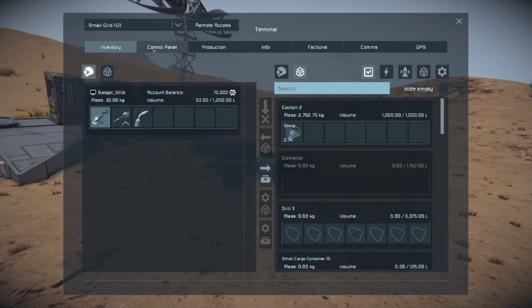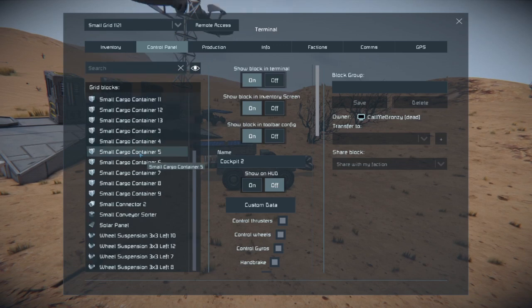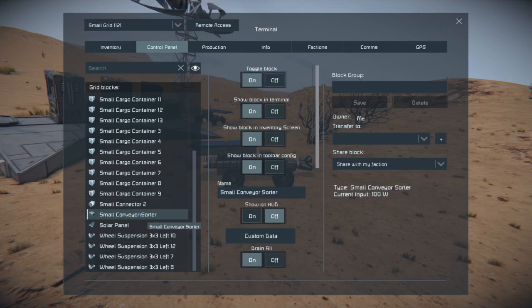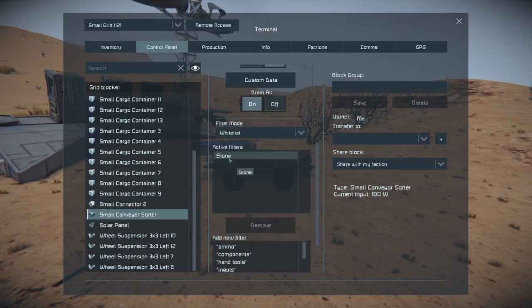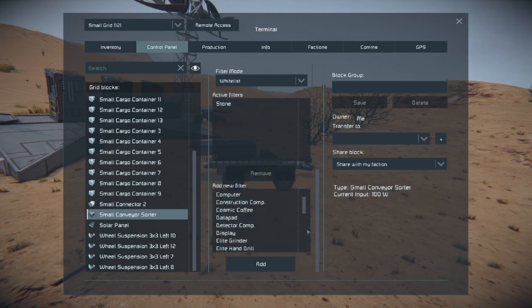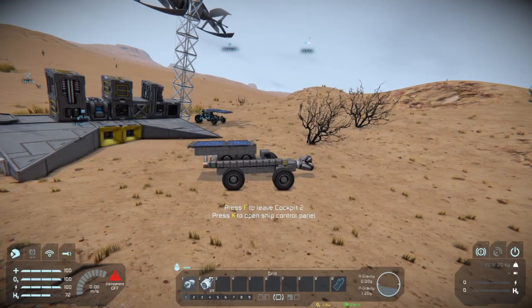Bronzy's already building one with a big connector so we can chuck big stones out. For your small conveyor, you want to set it to throw out. Then your conveyor sorter — set it to whitelist and put stone in the active filters, or whatever material you want. So if you want cobalt ore, you'd select it and add it. When cobalt ore gets in the rover it'll just shove it out the back. In the G menu, assign your small connector to toggle block on/off — so when mining it's off, and when depositing you turn it back on.